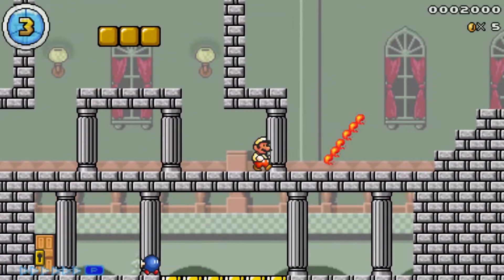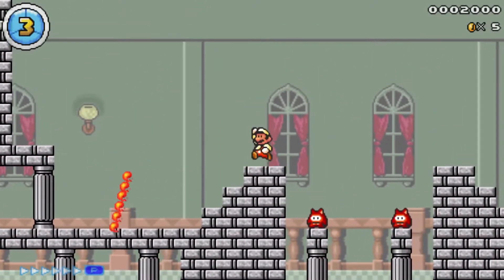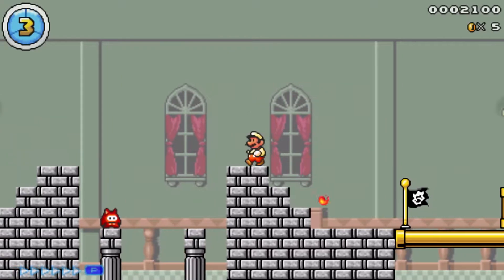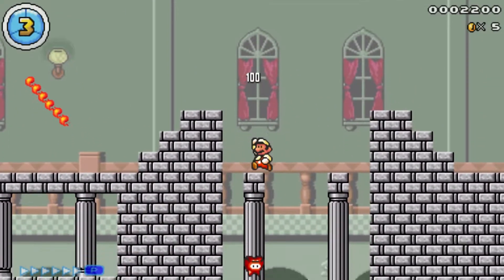There's more Scrap here, and then this is the Firebar — it's very simple to avoid, just walk over it. Then more Red Ninjis. The player actually has a few choices: they can use the Fireball, sprint across, or jump on top of each one. It doesn't really matter.